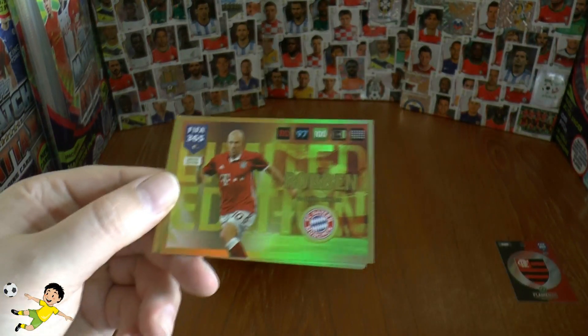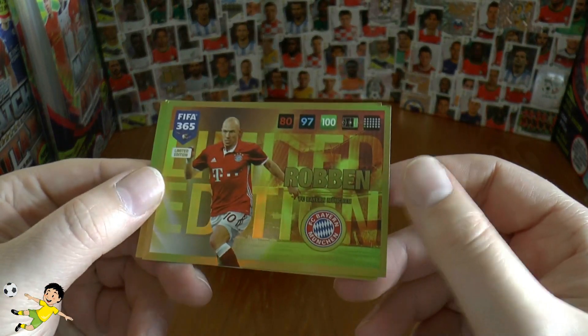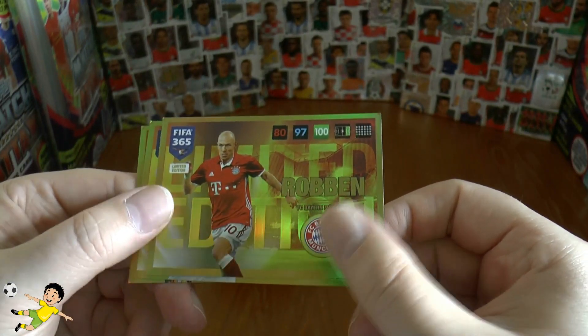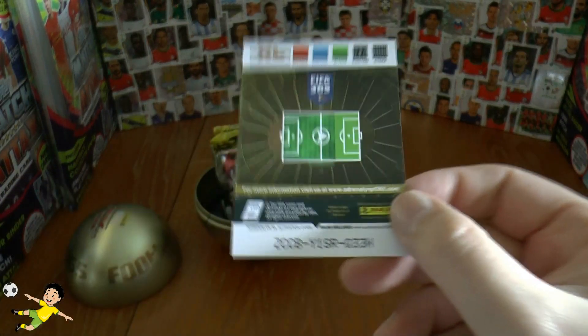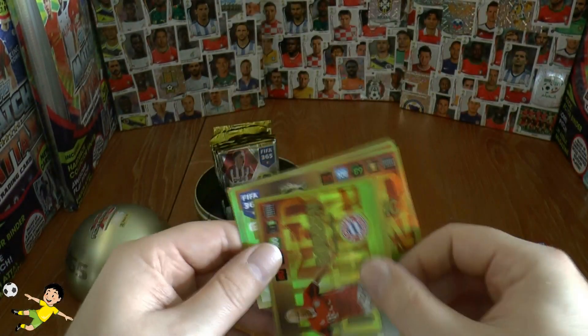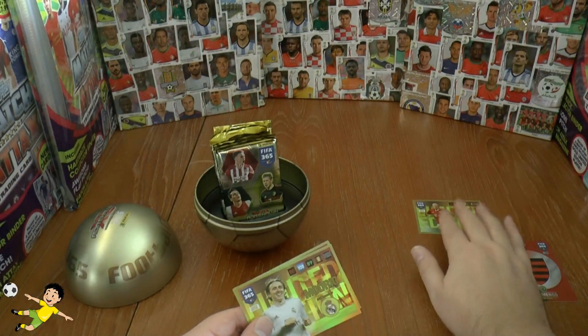Next up we've got the fantastic Arjen Robben of Bayern Munich, a limited edition card — 80 defense, 100 attack, 97 control. His code is as follows. Hit that pause button should you wish to register that code and you're the first one. Best of luck.